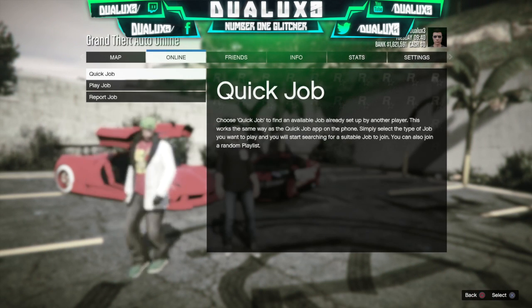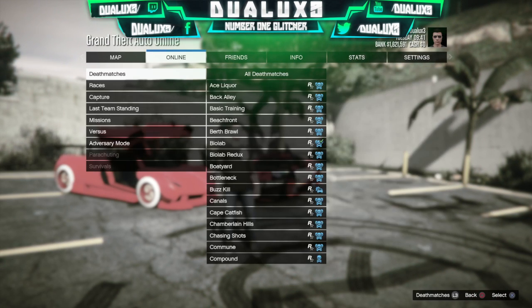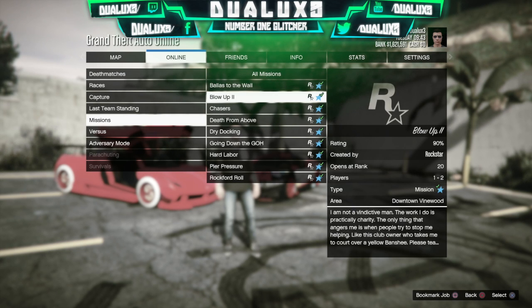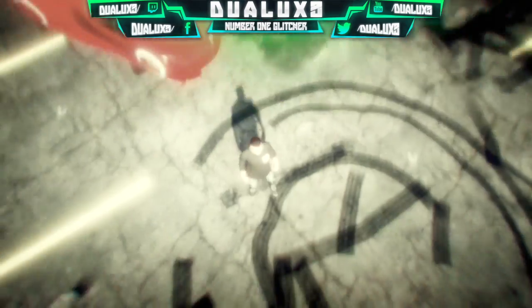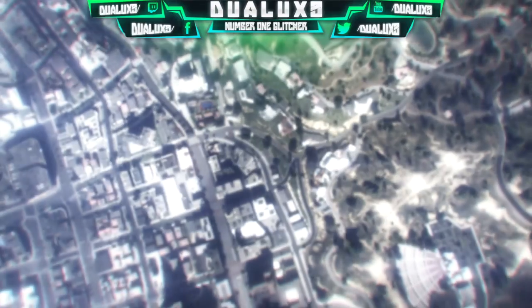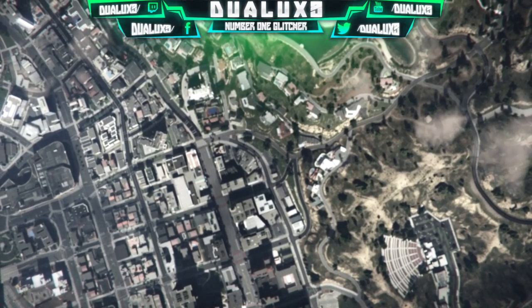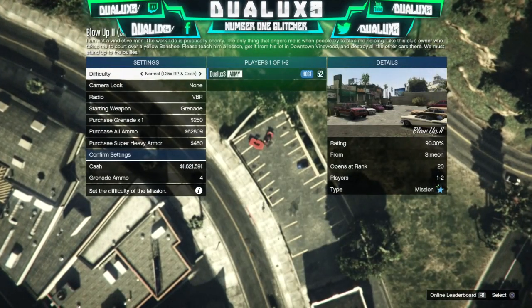To start off this mission, go online and find a job from Simeon called Blow Up 2. You should have already unlocked this mission, but if you don't have it, just call up Simeon a couple of times and keep requesting jobs until you finally get the mission called Blow Up 2.